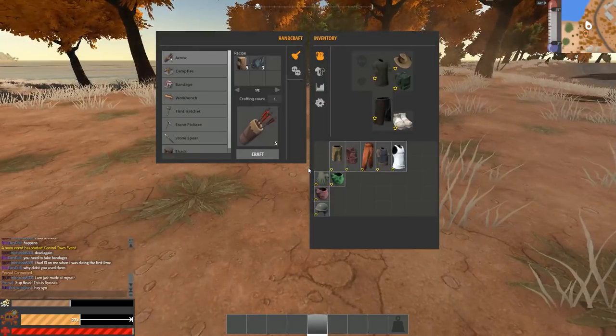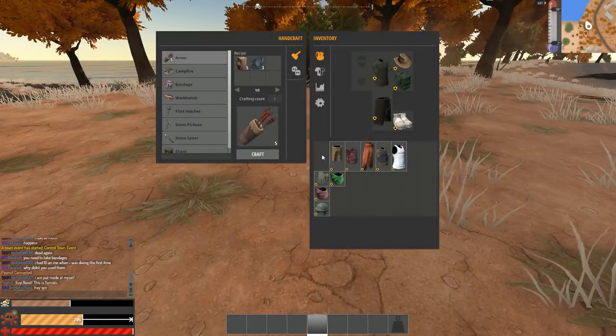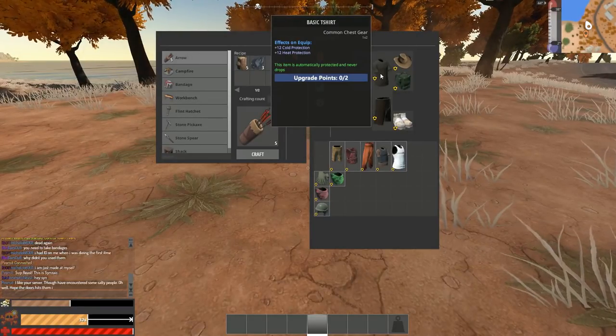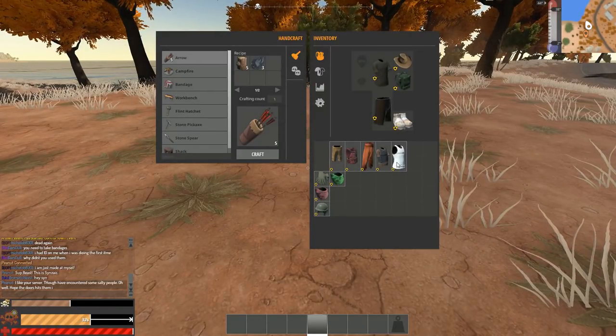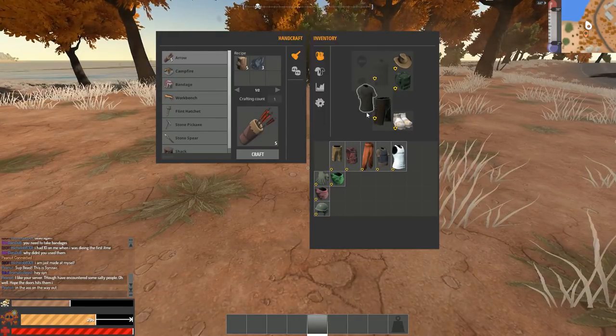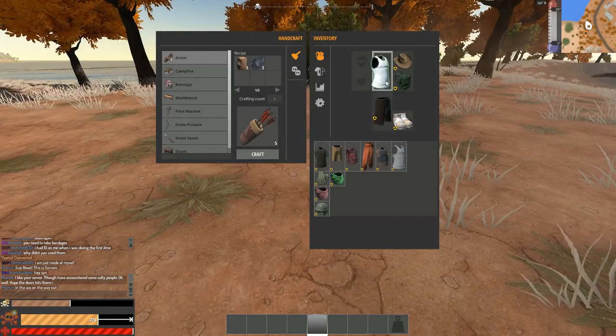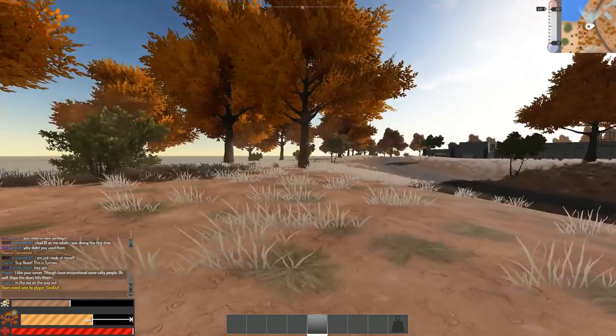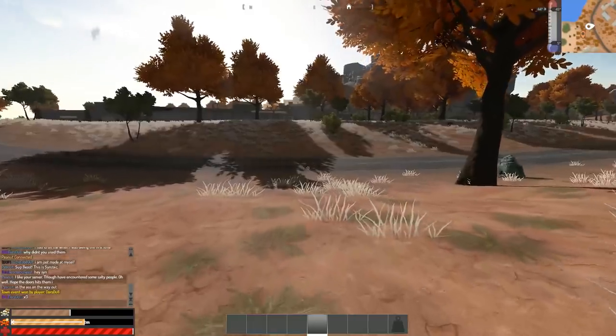Upgrade the basic t-shirt to the singlet on the level 1 workbench. Remove the basic t-shirt and put the singlet on — with the singlet we are now okay in the daytime at 45 degrees protection.